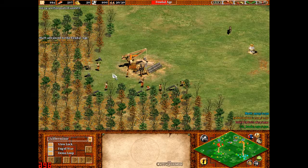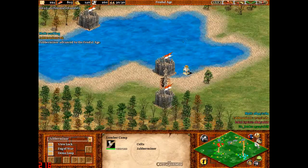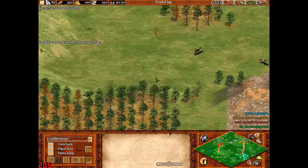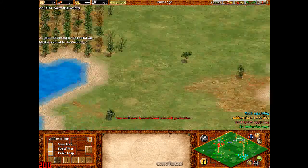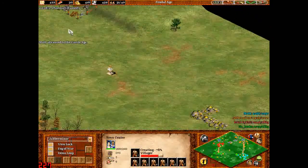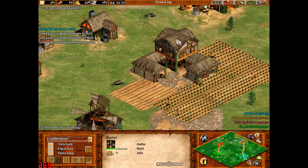I will need wood as well, obviously, to get farms. And I could do with some stone just to make these walls a bit nicer for added protection, and also to send stone to Matt so he can get a castle up quicker. Because without the castle he won't be able to get Anarchy or Perfusion to create these Huskarls. My market's up here and in terms of market trade we'd get 91, which is quite good indeed.